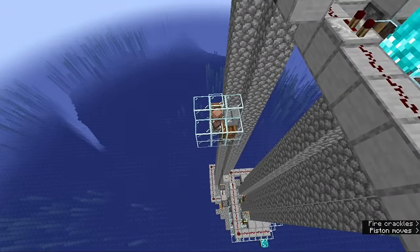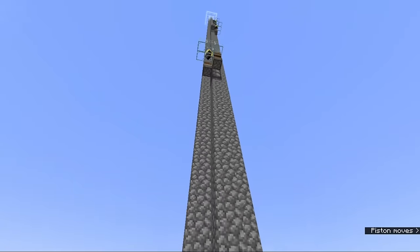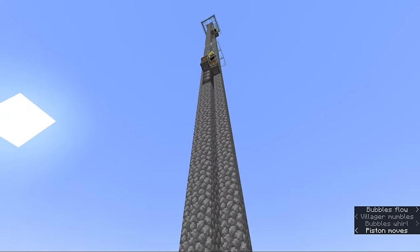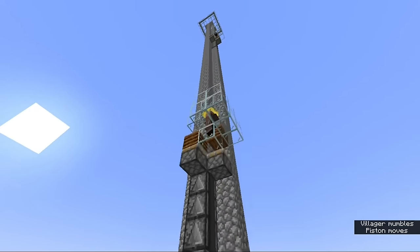Each of these villager stations has an extra observer compared to the one below it. Each observer adds a two game tick delay so that the raid center is progressively shifted upwards to the top of the tower.